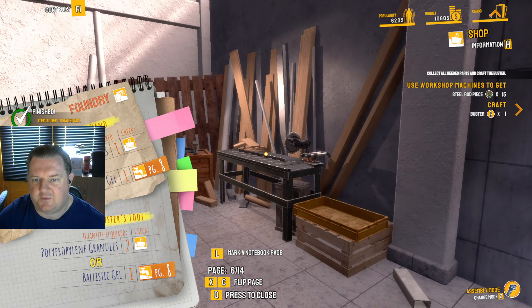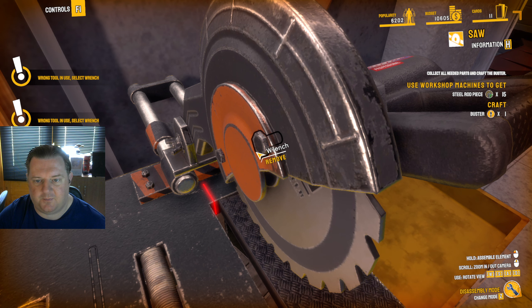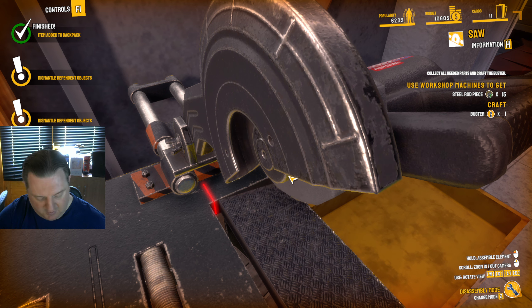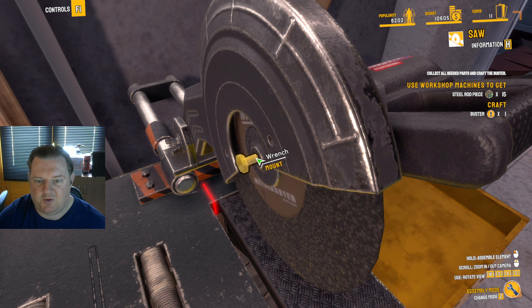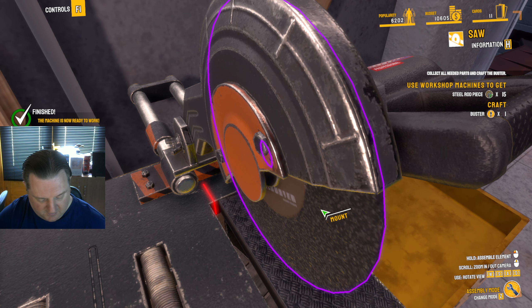Let's go make the rod pieces. Assemble this and go into Z mode. I need to pick my wrench. Remove the wood saw, come out of disassemble mode, go into assembly mode, and put in a metal saw, then mount it. Still a bit quirky and weird, but in a pretty good way. I'm having to click that like three or four times before it actually does it.